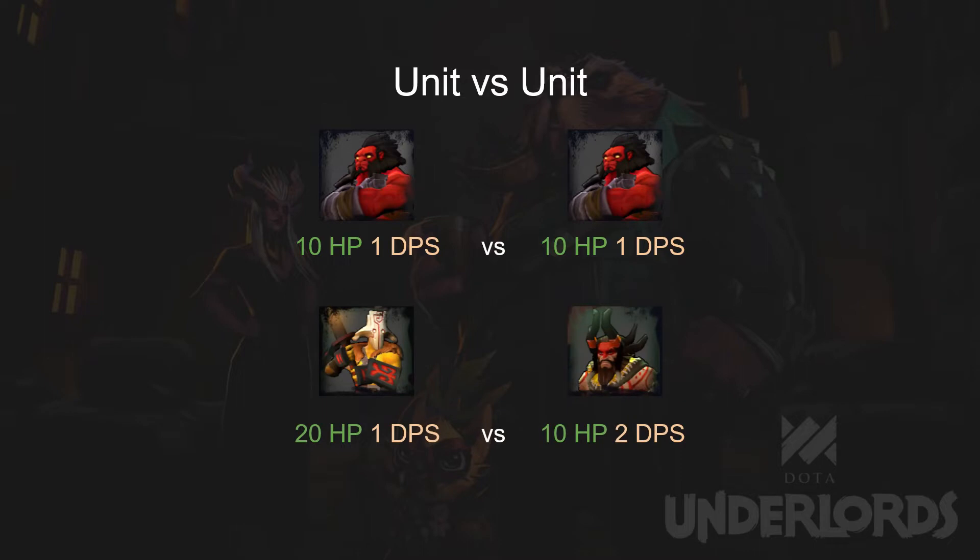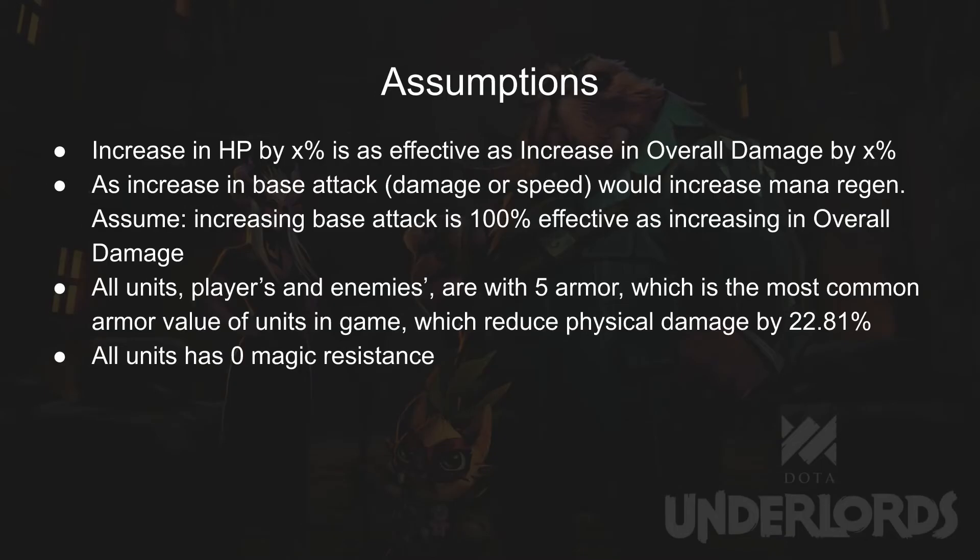Next, we increase one's HP by 100% to 20 HP and 1 DPS, and increase the other one's DPS by 100% to 10 HP and 2 DPS. They are still going to kill each other at the same time. By using this as our foundation, we assume that increasing HP by X% is as effective as increasing DPS by X%. Also, HP and DPS combined have a multiplicative effect on a unit's power. Please be reminded that when there are multiple units, this works differently, but this is the best foundation we can use.